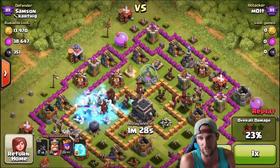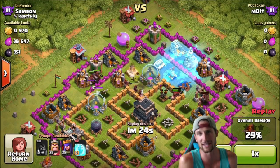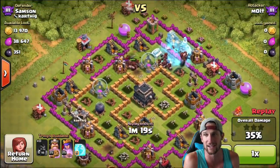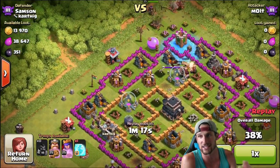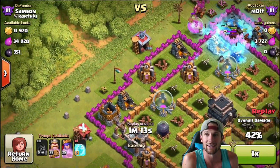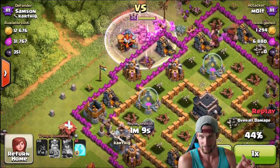We're going to let our hogs work their way around the base. I know there's going to be a giant bomb there — or at least I thought there was, because this one went off down here. So I'm going to freeze these defenses, I've got one more freeze spell left, and I'm going to wait until our hogs come right around here.